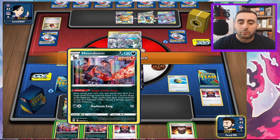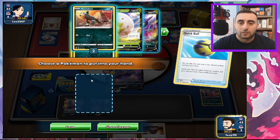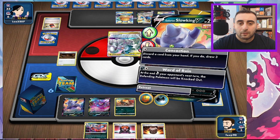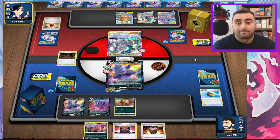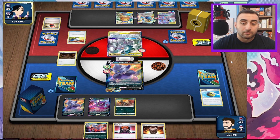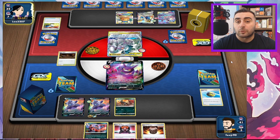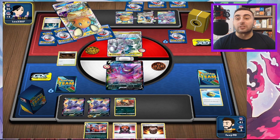We're going to Board of Ruin. Their retreat cost is five, so an Air Balloon still doesn't help them — that would still leave it at three and they'd need a Switch. We run a high Switch count ourselves, so we're going to take three prizes if they can't get out of the active. Kind of forcing them to burn through their resources.